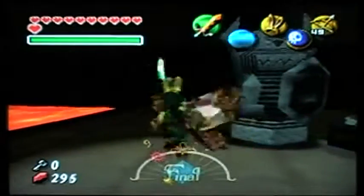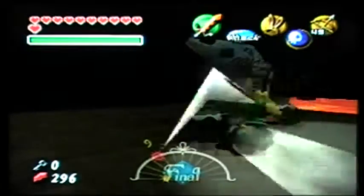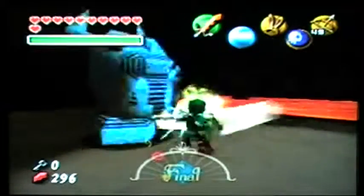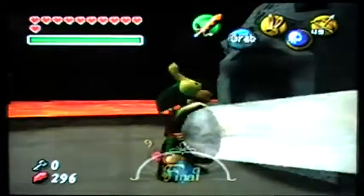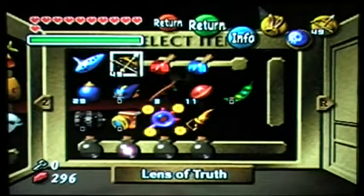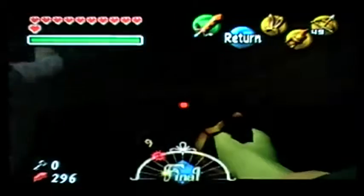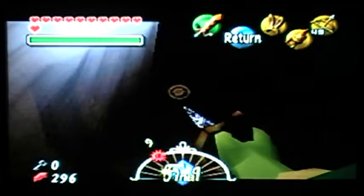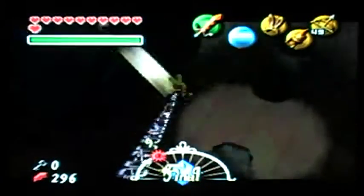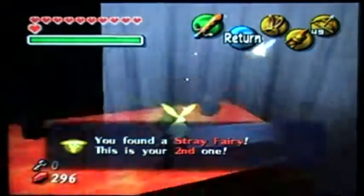These armos here — they're statues, they're not actually armos because they don't come to life. That means we can move these statues, though there really is no reason to do that. Okay, I'm just going to pull out my hookshot because there is something around here that we need to get up to — there is a stray fairy up here.